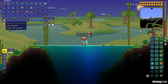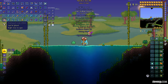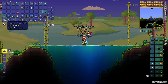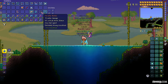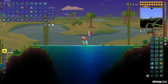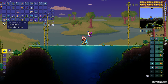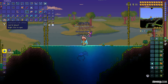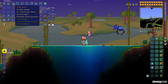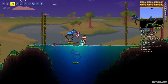You receive random loot, sometimes including an anchor. I opened 20 crates and finally received a Forceful Anchor. Of course the enchant is totally random when you open a crate — if you don't like the enchant you can try again. I believe the best enchant for this weapon is Godly.